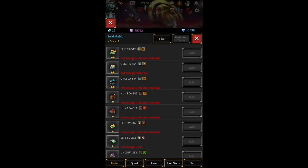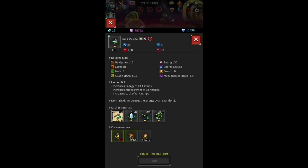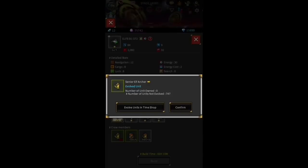Once you click on the airship icon in the upper right corner you can go ahead and start building your airship. Everybody has the same four airships — this isn't one of those crazy games where you need to re-roll to make sure you get the best airship. Everyone gets four airships, they're all the same.